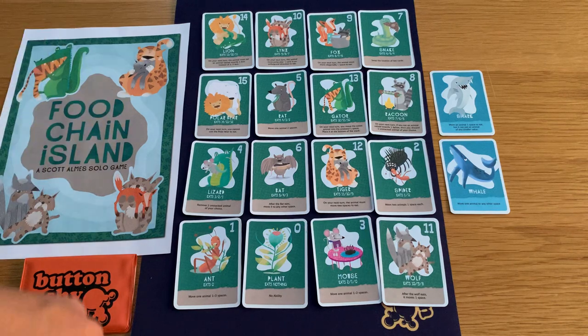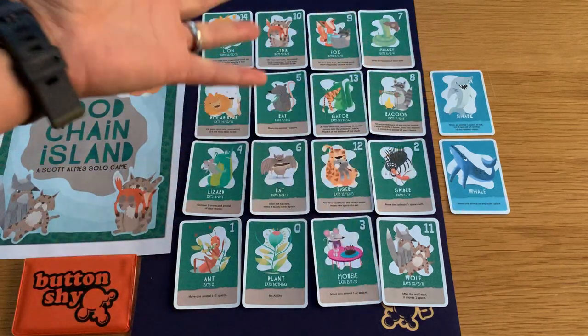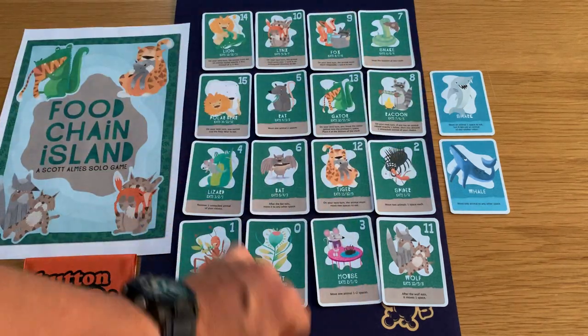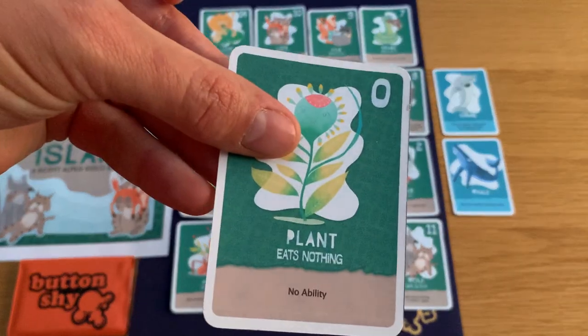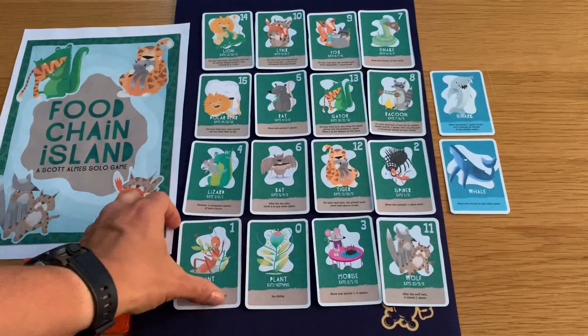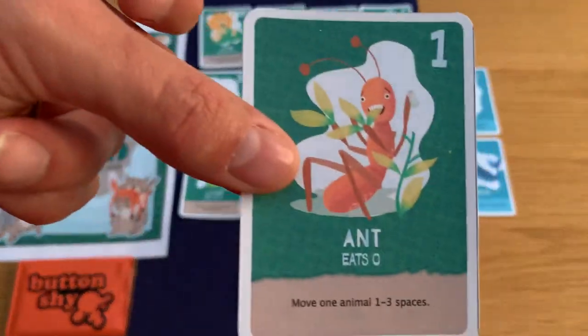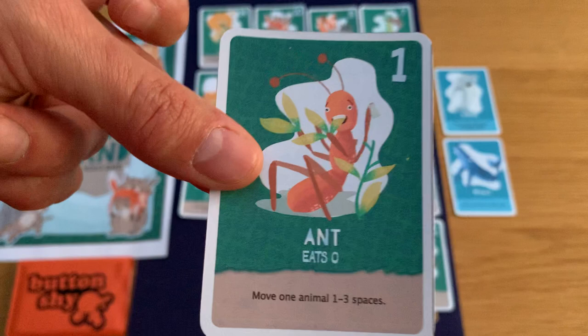Straight away I can see some good groupings. The plant is obviously the bottom of the food chain — zero — and has no ability. Then there's the ant here, and the ant can only eat the plant.